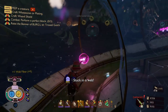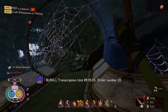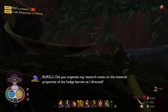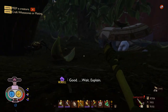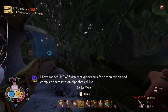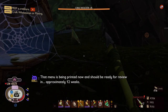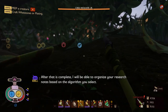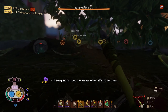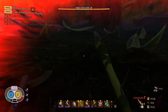Look at the web! Burgle, transcription unit 89.10.5, order number 20. Burgle, did you organize my research notes on the material properties of the Hedgeberries as I directed? Of course — well, no. I have logged 110,437 different algorithms for organization and compiled them into an alphabetical list. The machine should be ready for review for approximately 12 weeks. After that is complete, I will be able to organize your research notes based on the algorithm you select. Let me know when it's done, then. Oh, that was locked too.